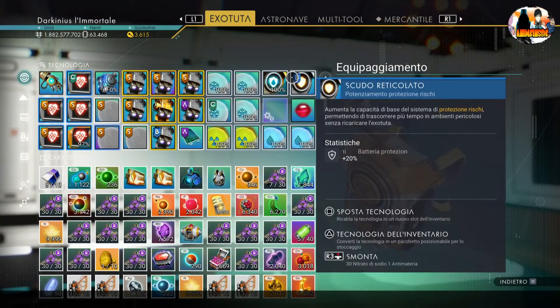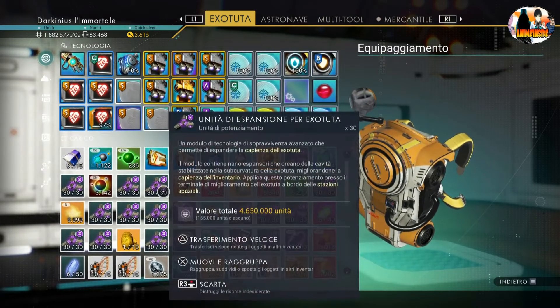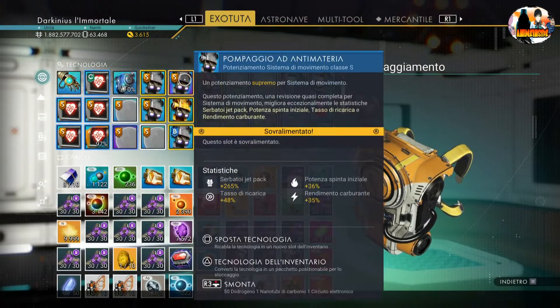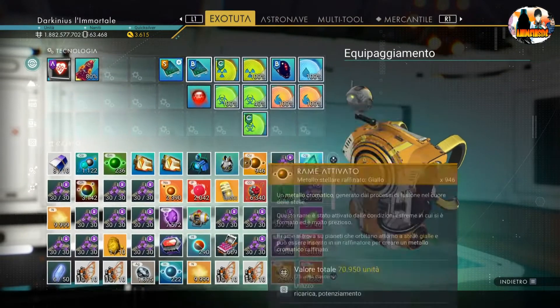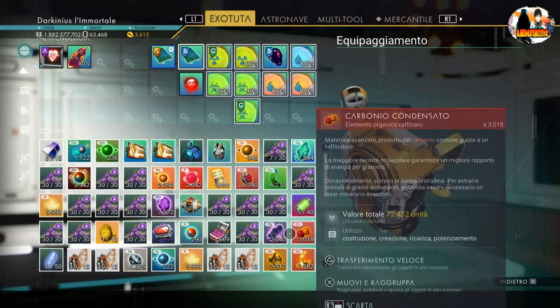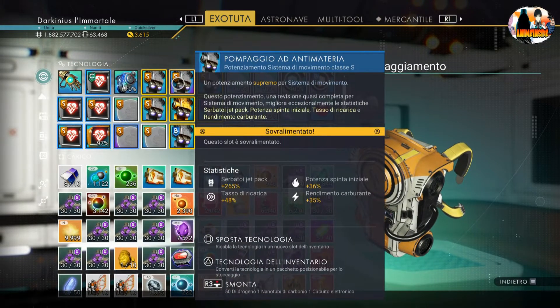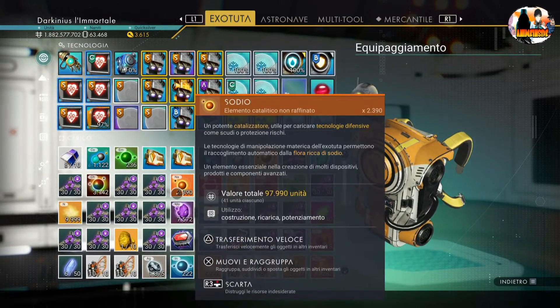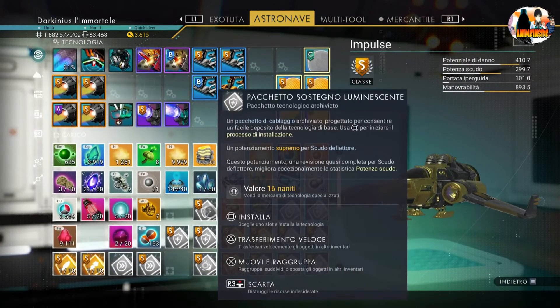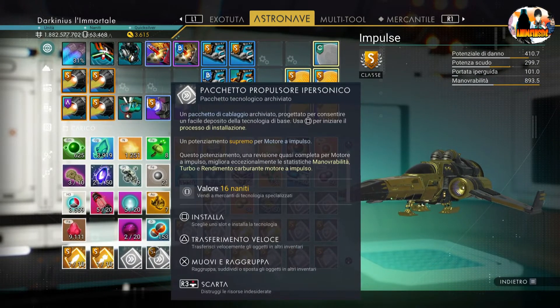Andiamo all'exotuta. Una volta che avrete fatto gli slot come questi — unità di espansione exotuta — o a soldi tutta l'espansione possibile del vostro equipaggiamento, possiamo dedicarci all'espansione. Per chi non è un giocatore nuovo, le tecnologie sono state buttate nell'inventario. Sono diventate così, vedete?